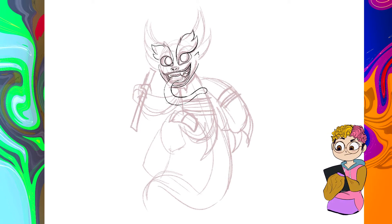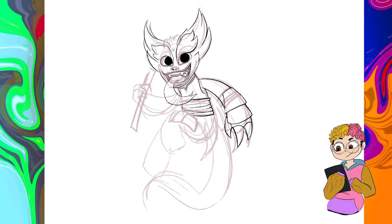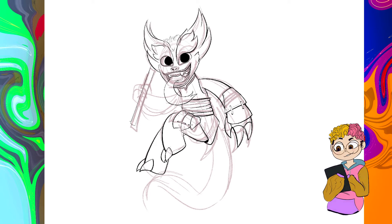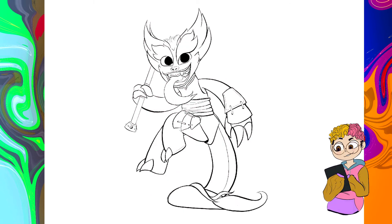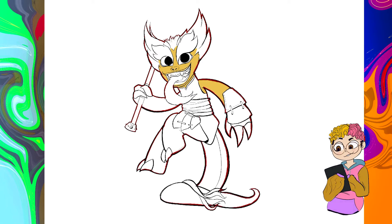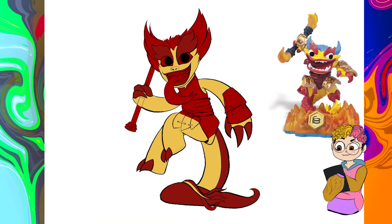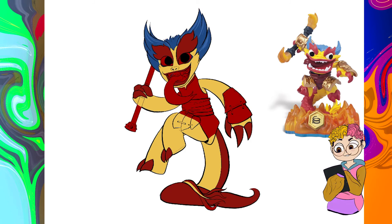Then for the third one, I went with Firecrackling. This is the first and only one in this video from the third game, I believe it's called Swap Force. In that game, the characters can swap their top and bottom parts, so basically you have two toys for the price of one because you can literally rip them apart and put them on other characters — which I thought was a really cool concept, and I still think it is. Firecrackling was always one of my favorite designs because he's so goofy and I love him.